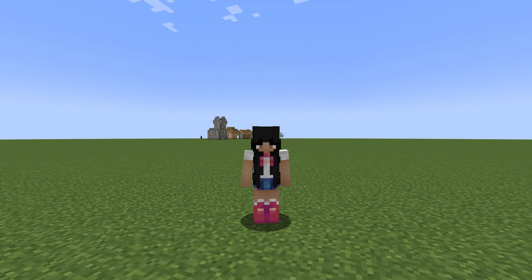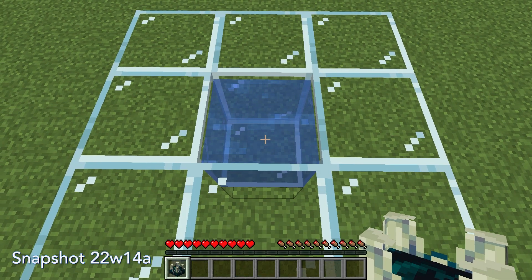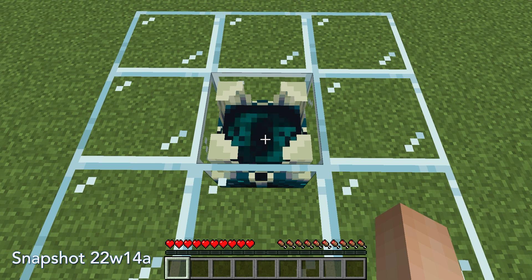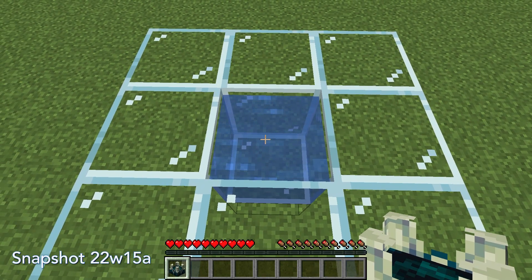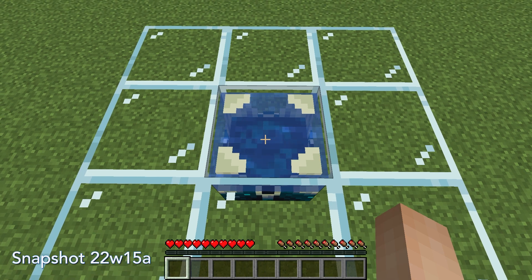There were some issues with wardens and new features introduced in the last few snapshots. If you placed a skulk shrieker down in a one-block space of water, the water would disappear despite skulk shrieker blocks being waterloggable. In this snapshot, that issue won't occur anymore. As you can see, the water doesn't disappear now and the skulk shrieker becomes waterlogged.